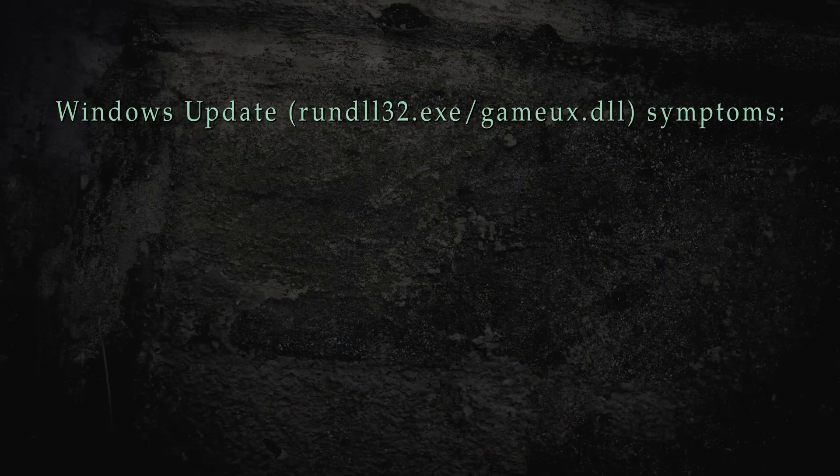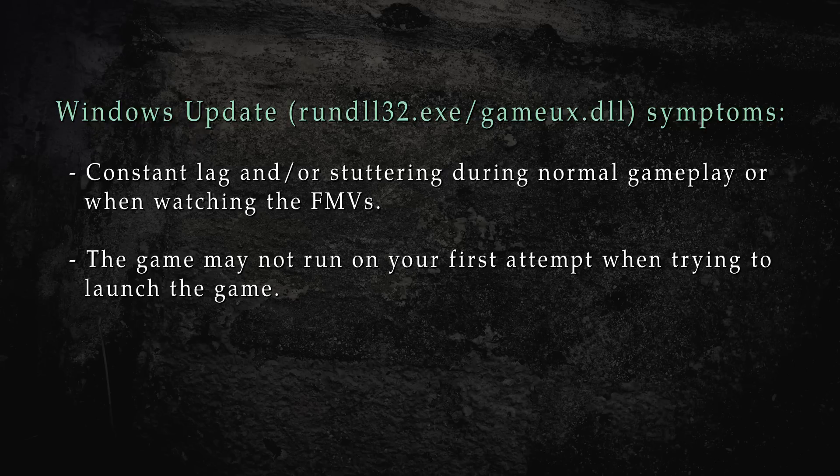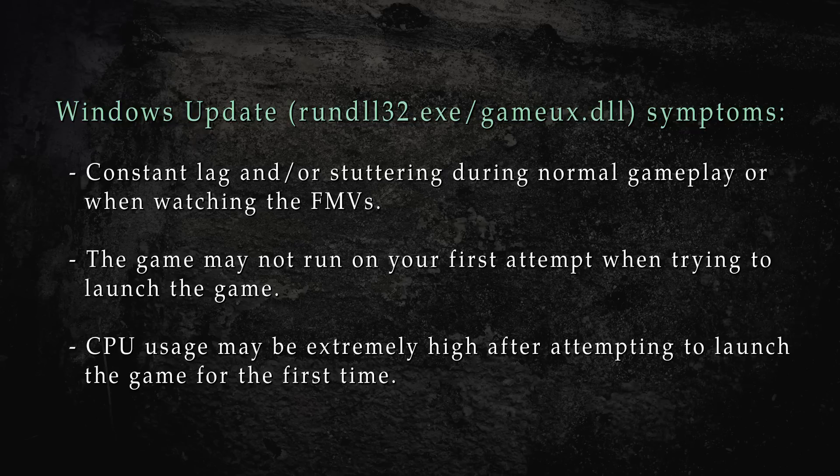For Silent Hill 2 PC, the symptoms of this issue are: constant lag and/or stuttering during normal gameplay or when watching the FMVs; the game may not run on your first attempt when trying to launch the game; and CPU usage may be extremely high after attempting to launch the game for the first time.